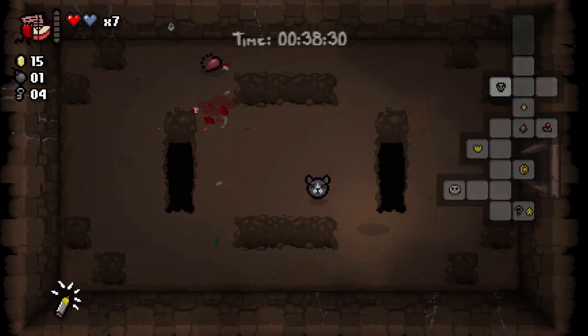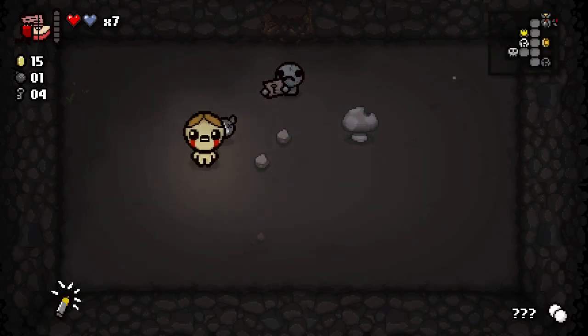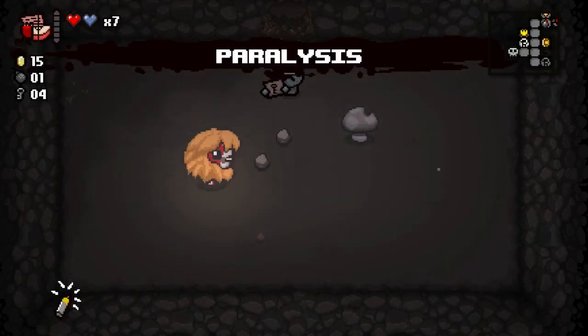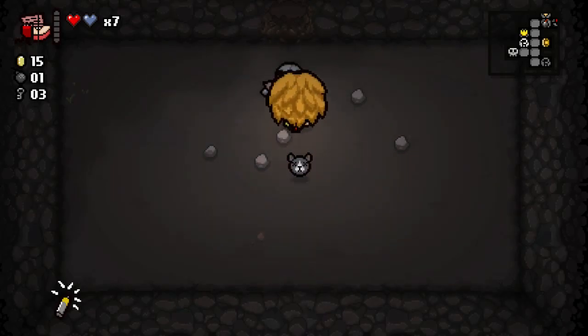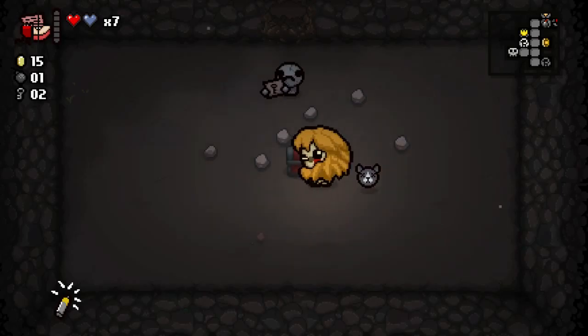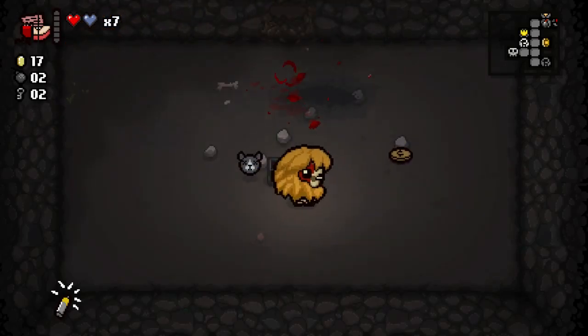We're going to pick this up, teleport to the regular secret room. I just accidentally gave that man a key. I think he can't move for a second, so we're going to give him a few more keys — he gave us a red chest, inside of which was a bomb. We're going to make that bomb blow him up.